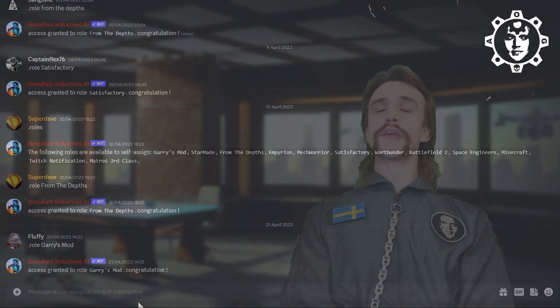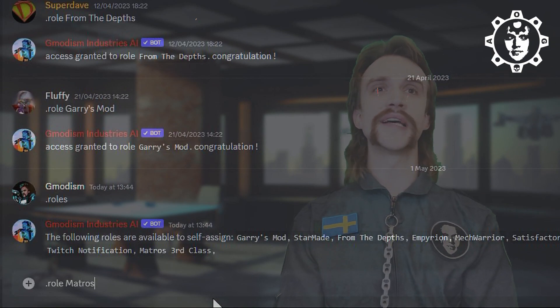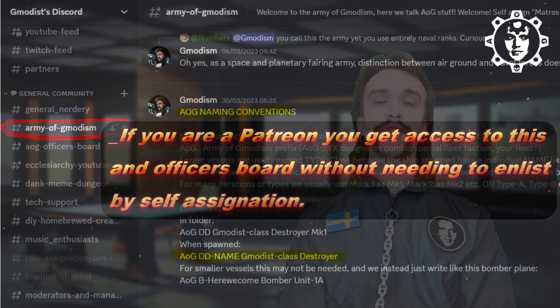So you are called in here today because we think you may be able to assist us. You will submit a suggestion for our fleet — a medium bomber — and it needs to adhere to some specific rules, submitted in Army of Jimmadesm colors. We're going to try it out and find out which is the best bomber.